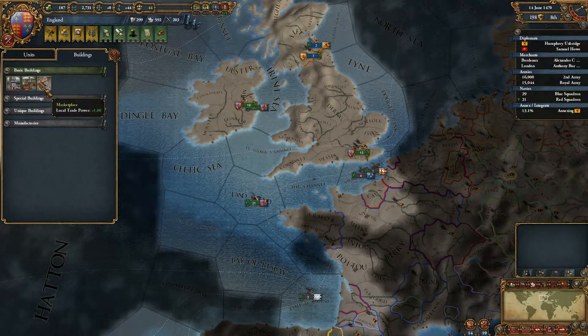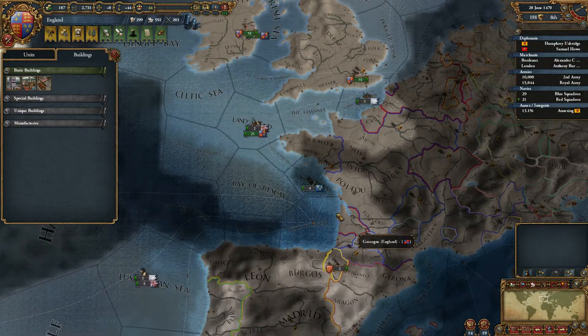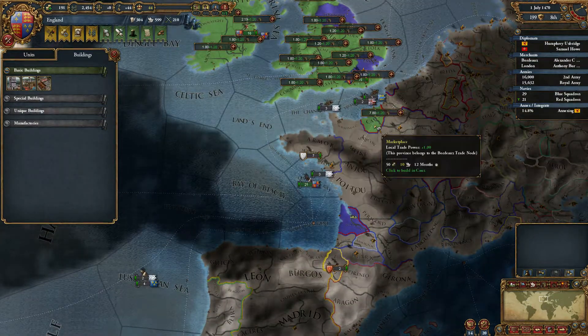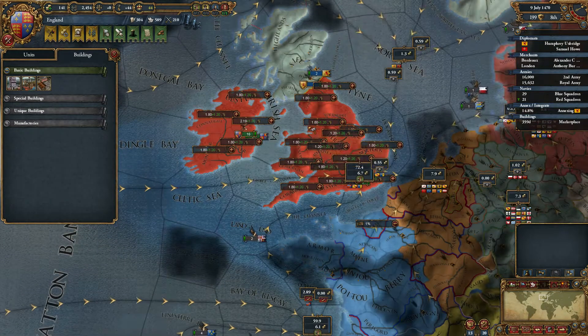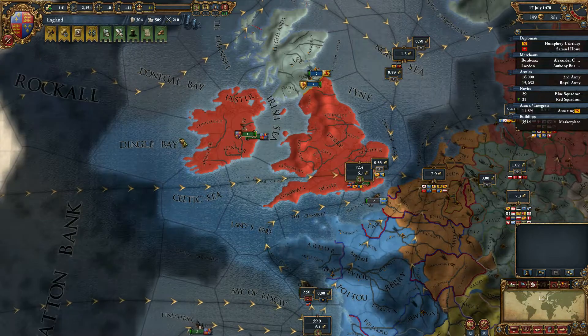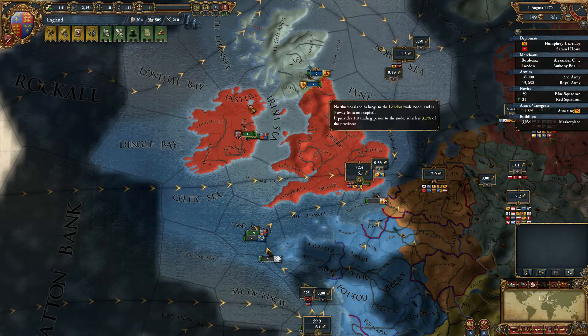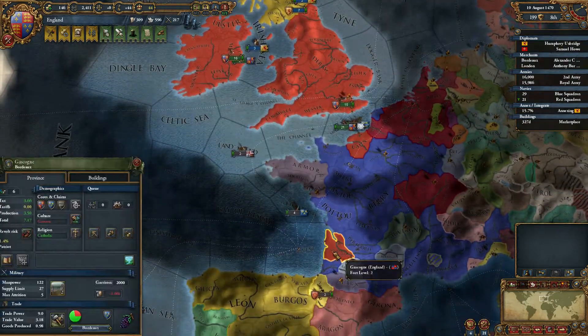We can build some buildings, but we only have docks and marketplaces. Maybe we should build some down here just to get some extra trade power in this trade node. We don't really need them in England, because we kind of control this whole trade zone anyway, so extra trade power there doesn't really help us. But down here we could use it.